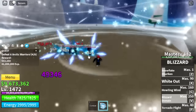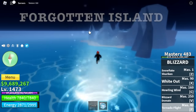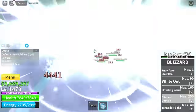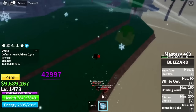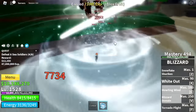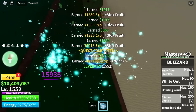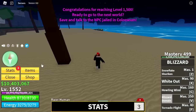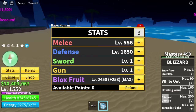Almost done. Final island: Forgotten Island. Target: Sea Soldiers only. We're going to skip the next mob and also the Tide Keeper boss — because Logia is in effect. Target level 1552. Max Blocks Fruits Defense 1650, Melee 556.